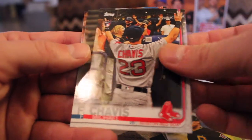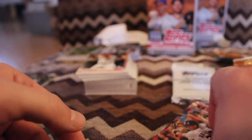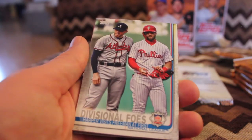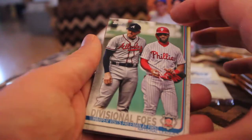Michael Chavez, rookie debut, rookie card. Freddie Freeman, all-star. Michael Brantley, all-star. Divisional foes — Harper visits Freeman at first. Am I the only one that gets joy out of the fact that Harper leaves the Nationals and then they go to the World Series?